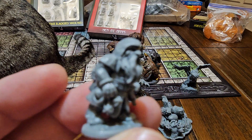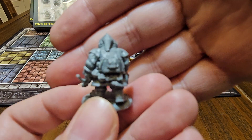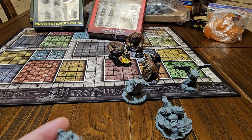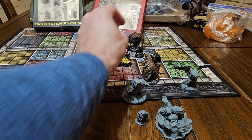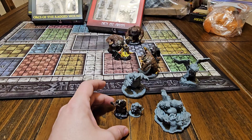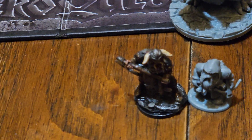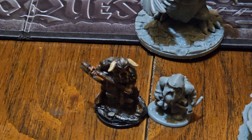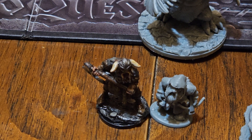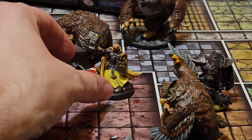Let's check out Dwarfy McDwarfface. You know, he's a dwarf. He fits in with the other Reaper dwarves, which is cool — here he is next to a viking. Boy, Dwarfy McDwarfface hanging out. Cat, you just tried to tear my whole setup down, good job! Renegade's very rambunctious, maybe because I'm taking over her area with my video-making stuff.